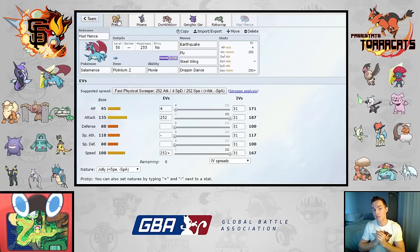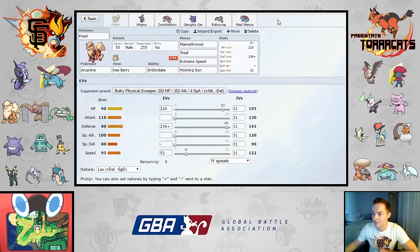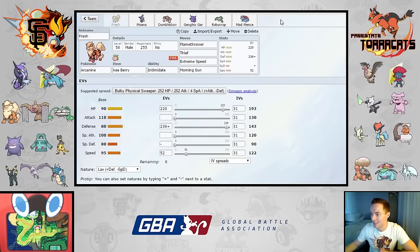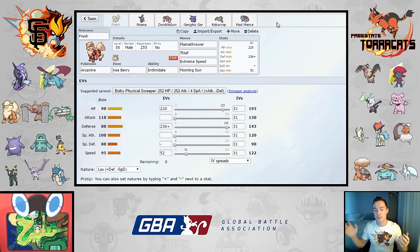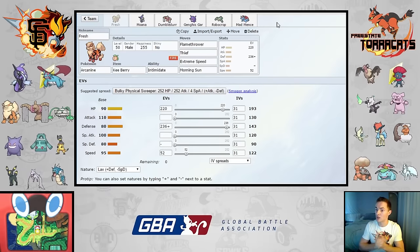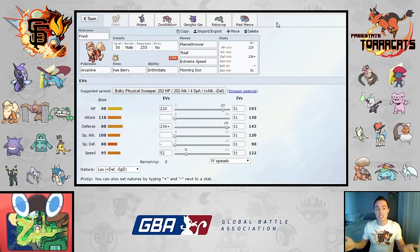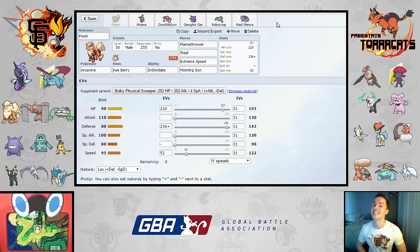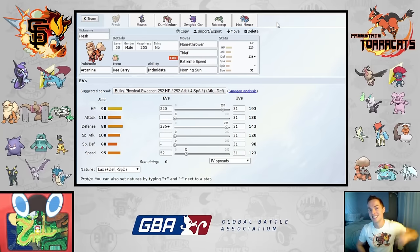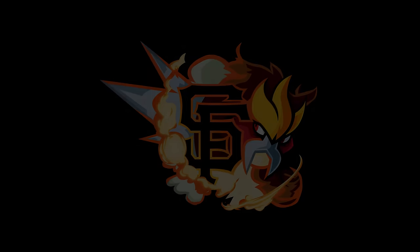I'm really excited for this game — I think I have a good matchup, to be honest. But I know Duncan is a very good battler and if he has as many people in his front office as some of the other coaches, they'll come up with some really great sets. He messaged me just a moment ago saying he's getting his team ready, so the battle is happening really soon. As always, my name is Gym Leader Geo — you guys are the challengers, thanks for stopping by.